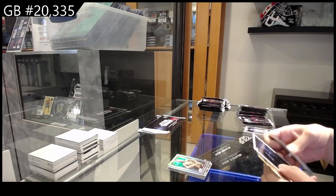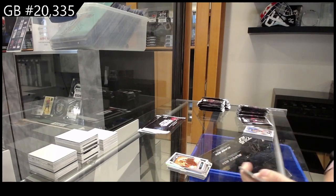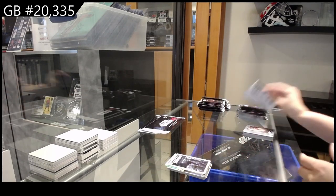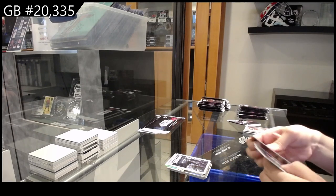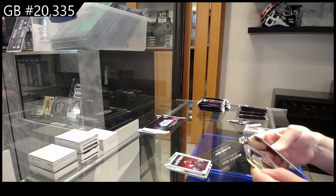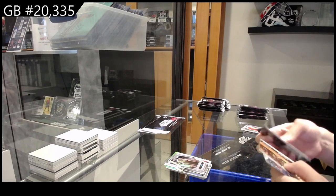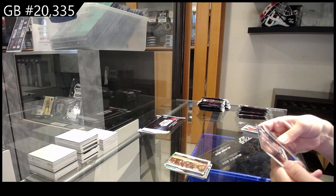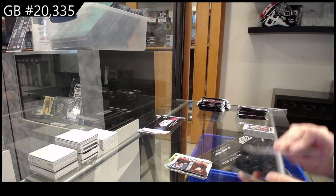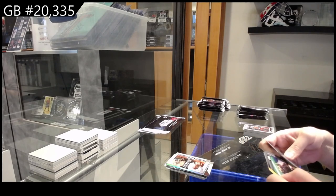We have a rainbow of C-3PO, cover art issue 6, and a die cut of Kit Fisto. We have a Crait planet and cover art issue 2 of Darth Vader. We have Princess Leia rainbow, cover art issue 4 which is Captain Phasma, and Yoda die cut. Planet of Felucia, epic clashes of Anakin Skywalker and Count Dooku.